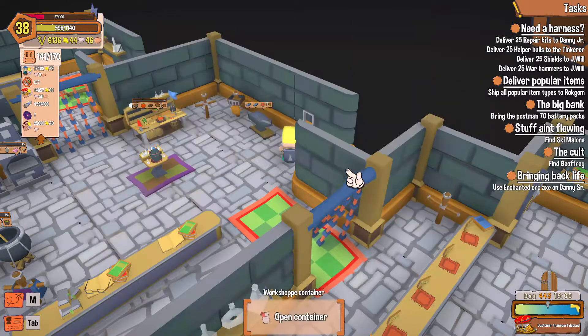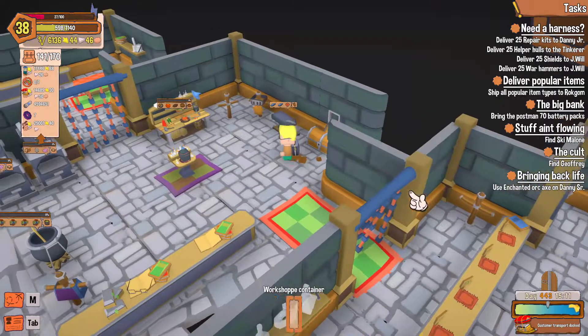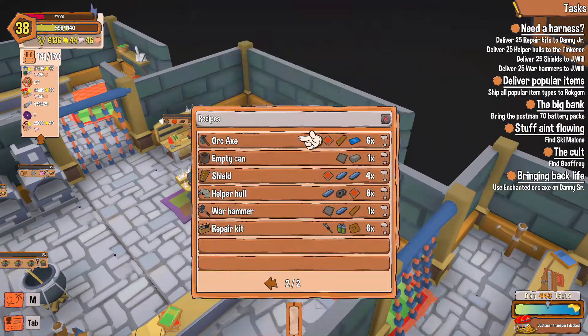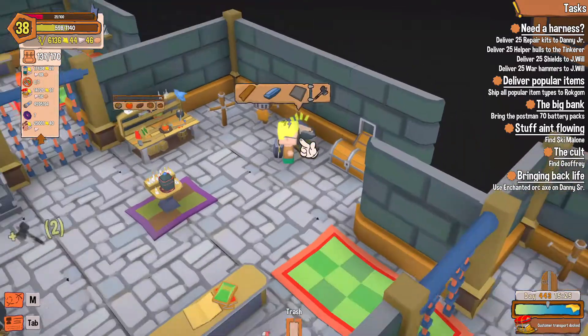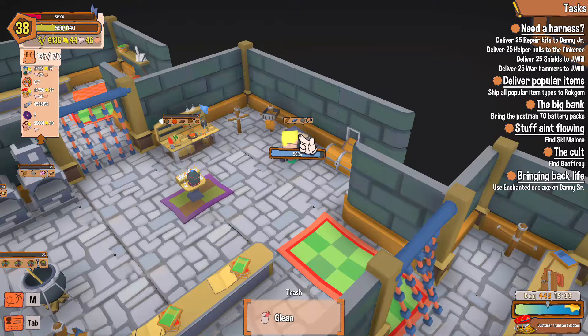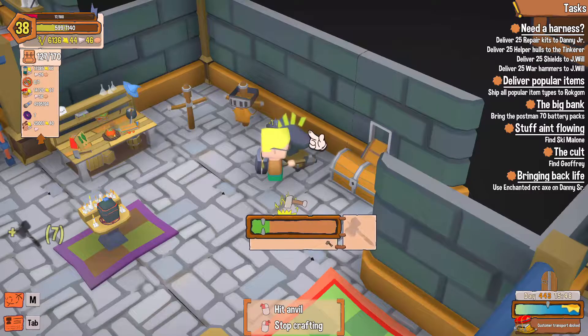Yep, let me grab some more steel. I don't know — I forgot how many we needed already. 10. War hammer — gosh, that's quick to make them. Make these faster if you can.